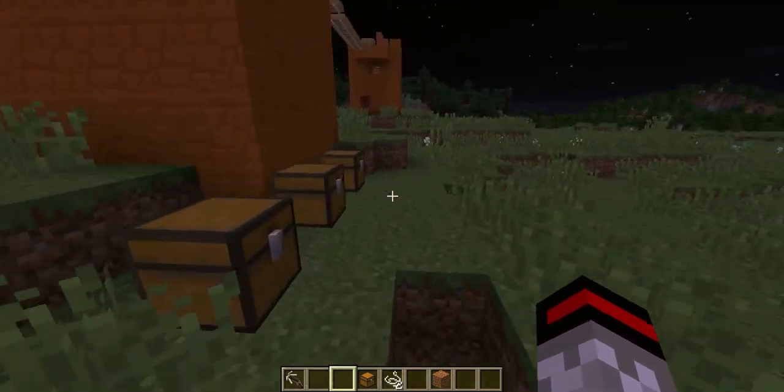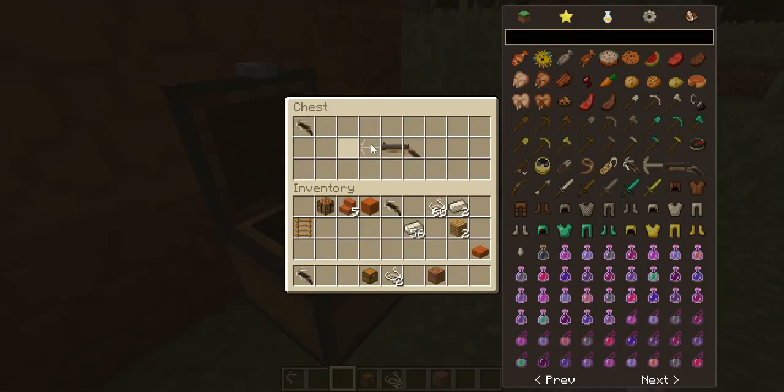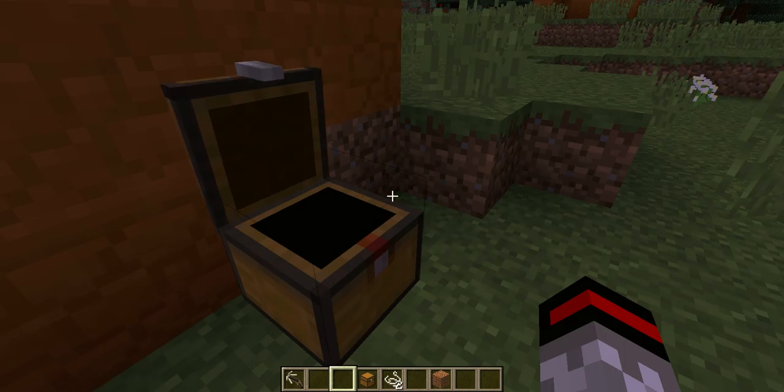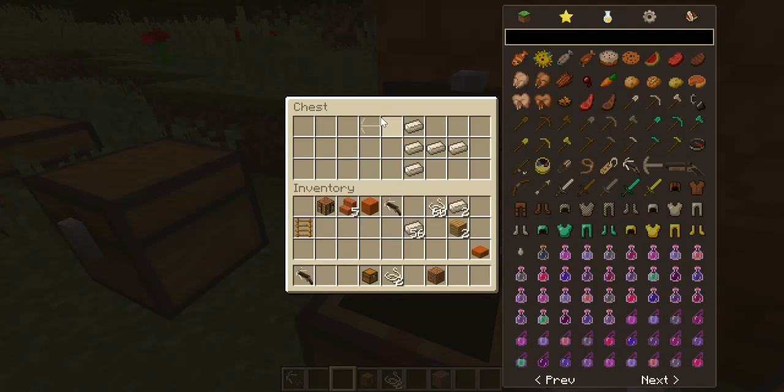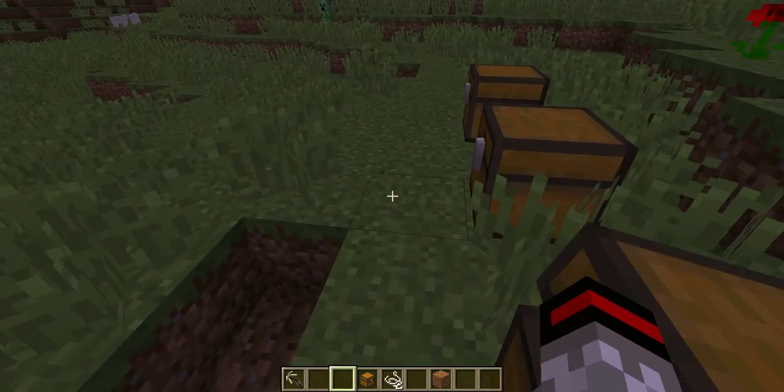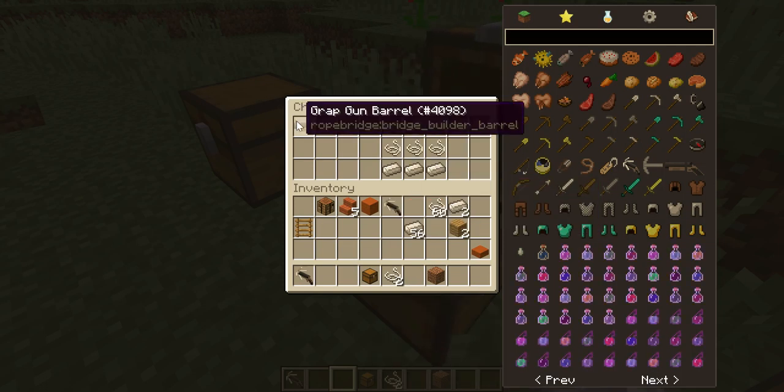To make it, you need a grab gun hook, a grab gun barrel, and a grab gun stock, and it'll make the grappling gun. To make the grab gun hook, three iron and two iron. To make the grab gun stock. To make the grab gun barrel.